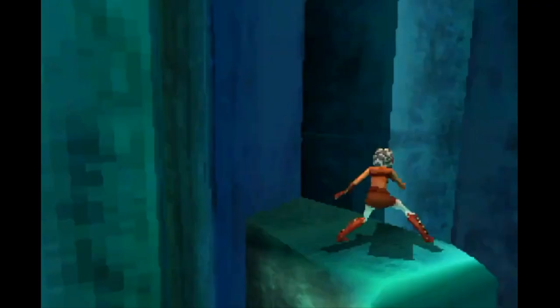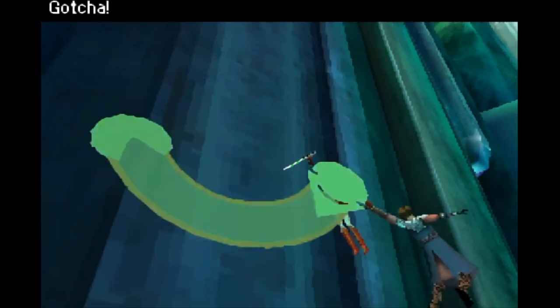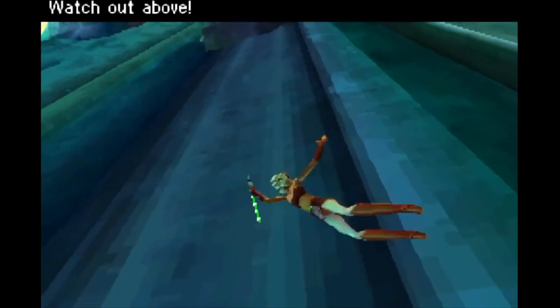During special action sequences, the player must complete quick time events by quickly making the correct stylus strokes on screen to help the character avoid a deadly situation.